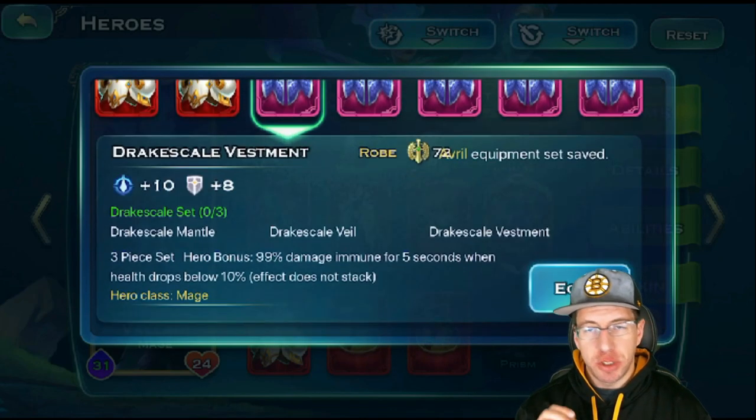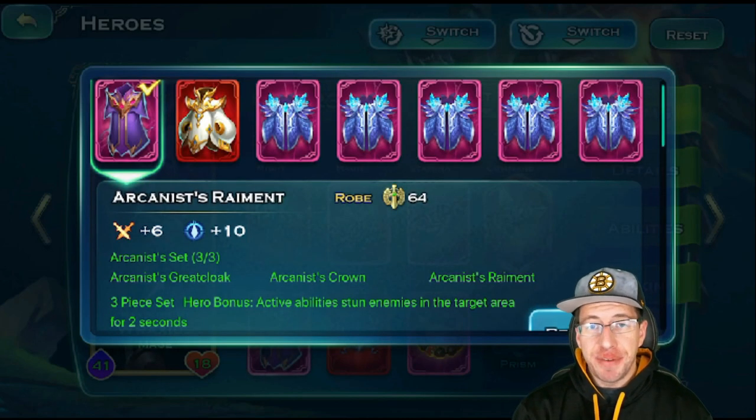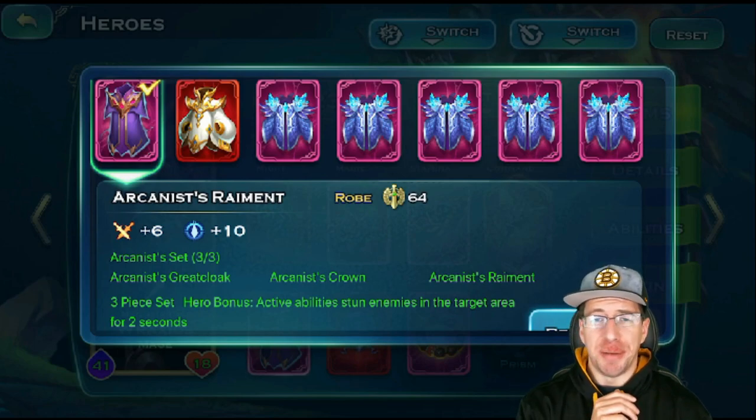The Dragon set is actually a super strong set on her, especially if you're deploying her in the actual fight. Because once her health drops below 10%, for five seconds she's going to take 99% damage mitigation, which is massive — it means she's probably not going to die. The Clash of Fate set makes active abilities stun enemies in a target area for two seconds. Unfortunately, Volari doesn't really use any active abilities that have AoE effects, and her Fire Dance does not trigger this. So I think this set should not go on her under any circumstance.